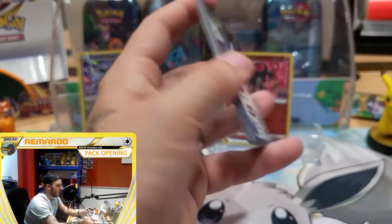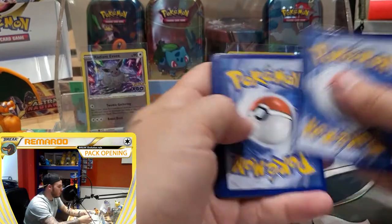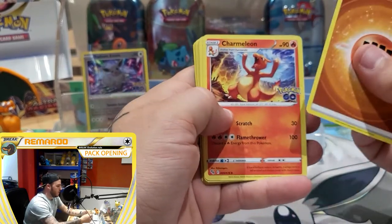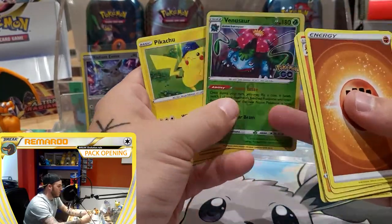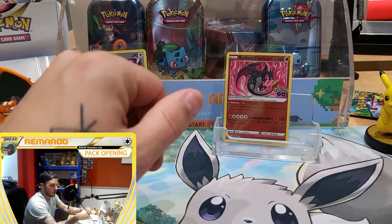I was wrong, but we would still like the Mewtwo and the Conkeldurr. But we'll see what happens. Charmeleon, Pupitar, Wartortle, Slowpoke, Pichu, we've got a Venusaur Reverse, and a Pikachu.